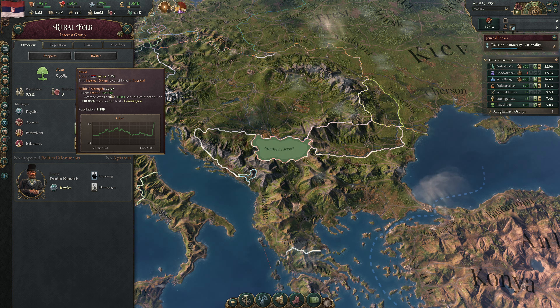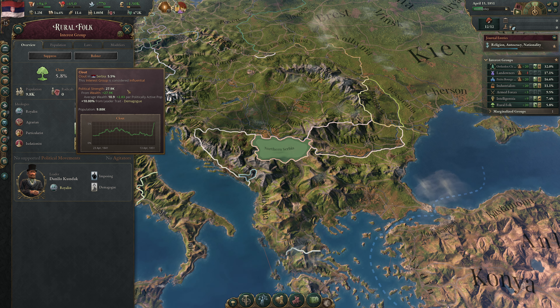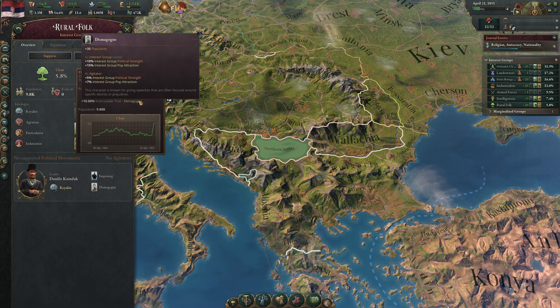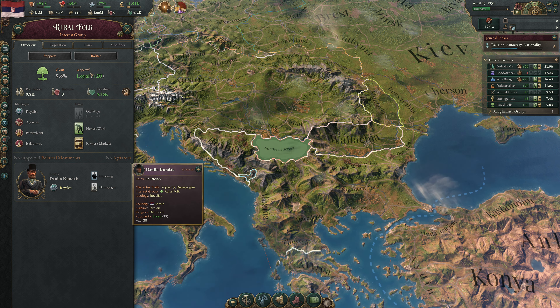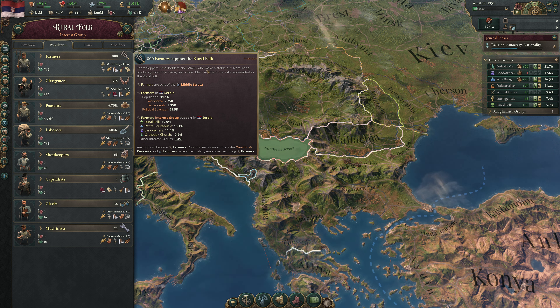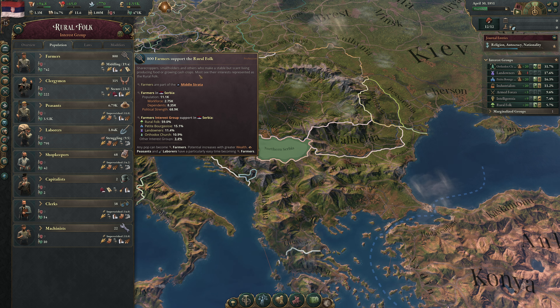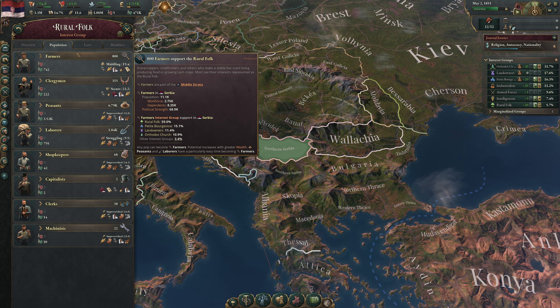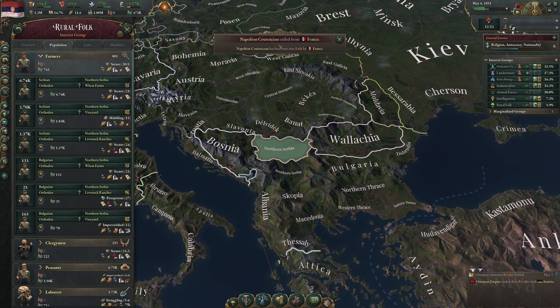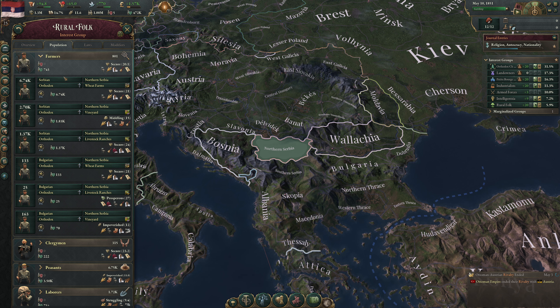Rural Folk are people in the countryside whose political interests are mostly aligned with their agrarian livelihoods. We have 9,800 people supporting them. Given their pops and wealth, they have 5.5% of all politically-aligned political strength — about 27,900. Their political strength comes entirely from average wealth of 10.9, giving plus 2.83 per politically active pop, plus 10% from their leader as trade demagogue.